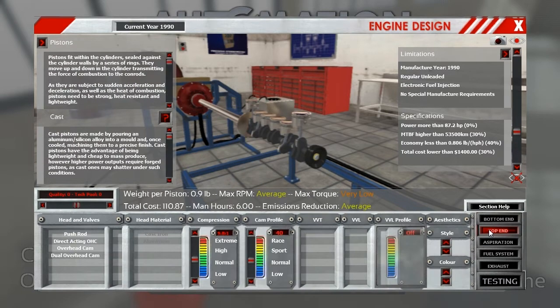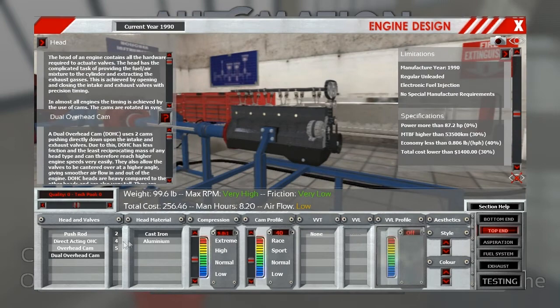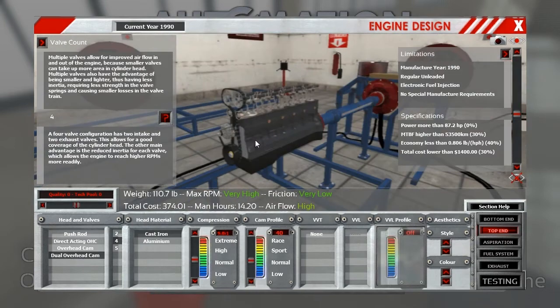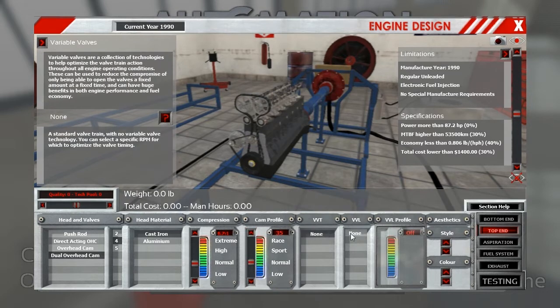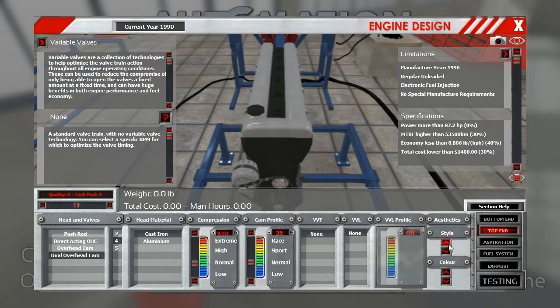I'll go cheap all the way across. I'm going to do this pretty rapid-fire to help me with the multiplayer, so maybe I can improve there. I'm going to go 4 valves per cylinder, dual overhead cam. It's awfully expensive, but it's just the first attempt so I'll stick with that. I've got fairly high compression — 8.7. I say fairly high, even though it's actually low-normal; 8.7 is respectably high for a street car. Pretty normal cam profile, VVT yes, VVL no.